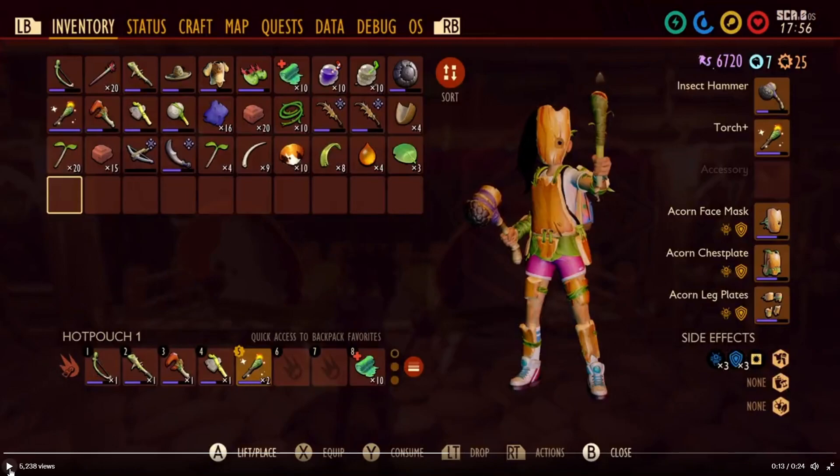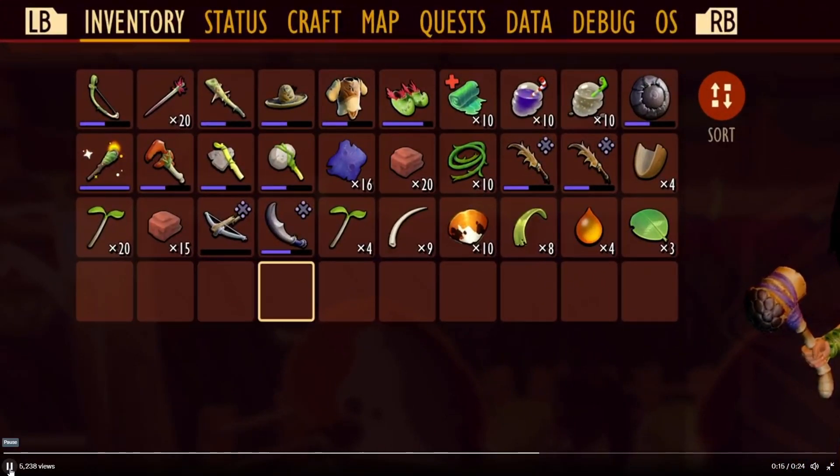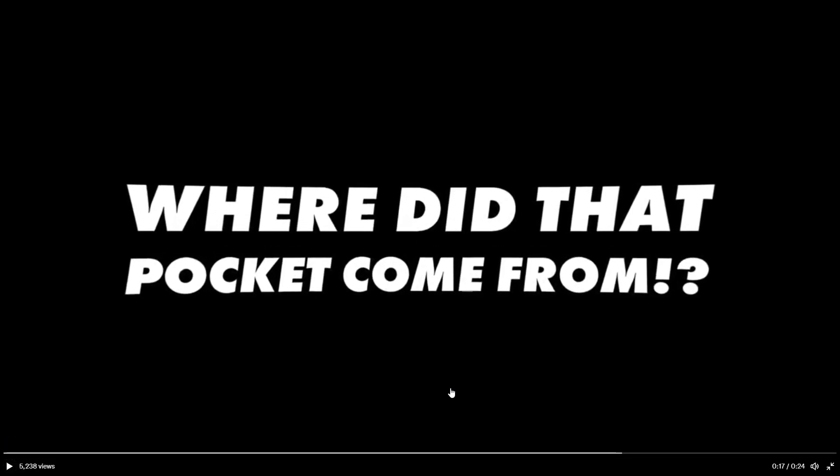I'm very curious how they're going to handle the unlock for these 10 backpack slots. It could be that we get them from the start, but with this message saying 'where did that pocket come from' I'm guessing it's probably going to be an unlock. It could be a purchase from Burgle via raw science, tied to a chip, tied to a mutation or accessory - though there was no accessory in the slot - or it could also be a milk molar upgrade.